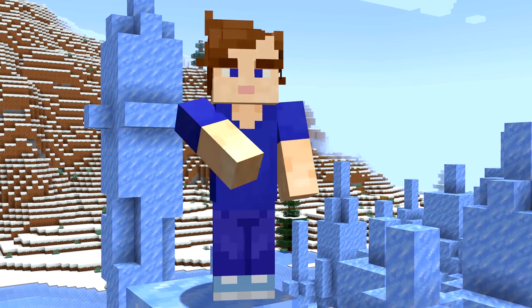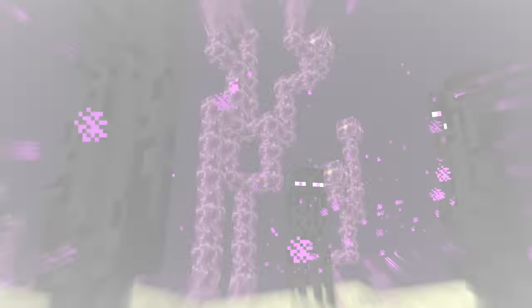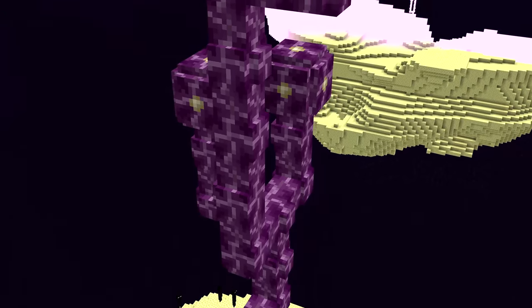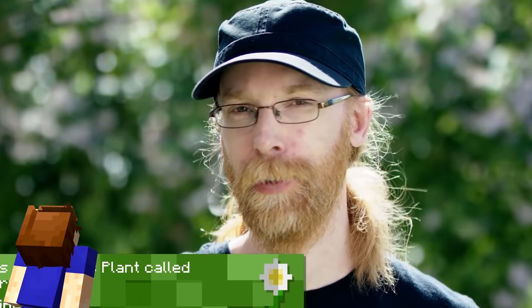Number twenty-one: when Mojang had a unique feature like the Chorus Plant, how did they come up with a name? According to them, they imagined what someone who'd just discovered it would name it. The Chorus Plant was named after the soft sound it makes when it grows. Jeb said the intention wasn't that it actually sounded like a chorus — he just imagined that a forest of chorus plants created a choir together.